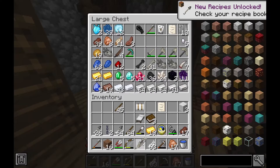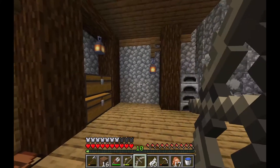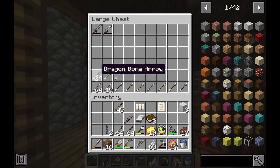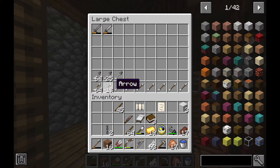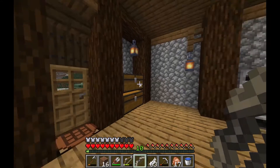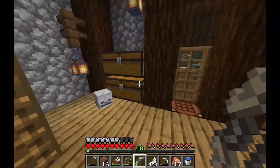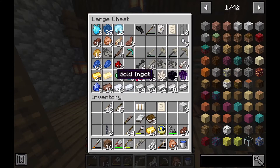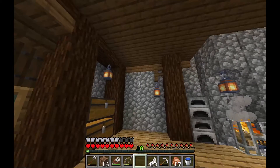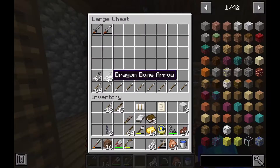These dragon bone arrows can be shot through the dragon bone bow. If I don't have them in my inventory I'll stick them in my arrow chest. I don't have any normal arrows right now. For the stage three nearby I probably won't use these, but for the stage four or five in that direction I will be using them. It's down in a cave, so if I can dig down and then shoot at it from the air, that'll be the best way to do it.